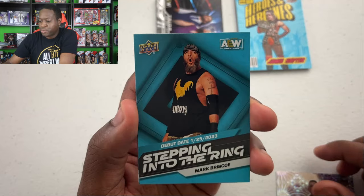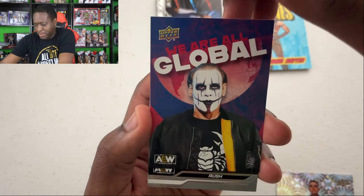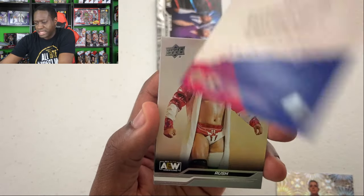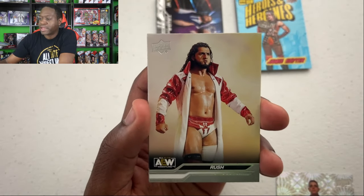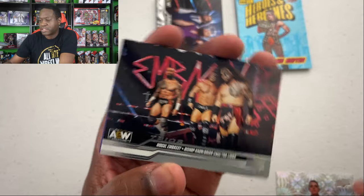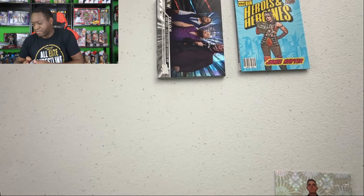Paul Turner on the Pyro. Stepping into the Ring — Mark Briscoe. That's different. We Are Global — Sting. I don't like that parallel at all. Sting from the USA. I mean, I like how they stick to the heritage of where the wrestler's from, but I'm never a big fan of the global cards, the world tour cards, stuff like that. They look kind of cheesy to me.